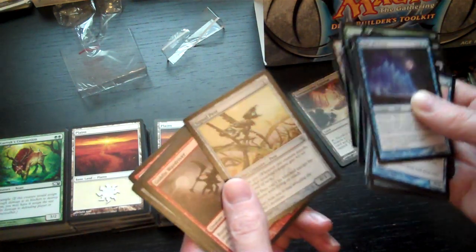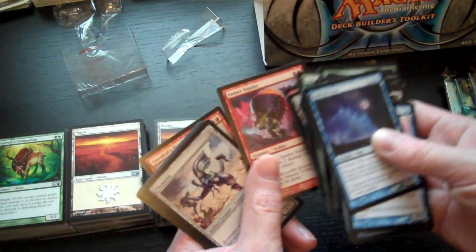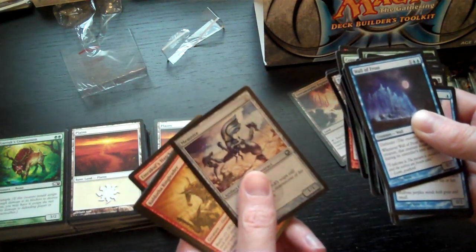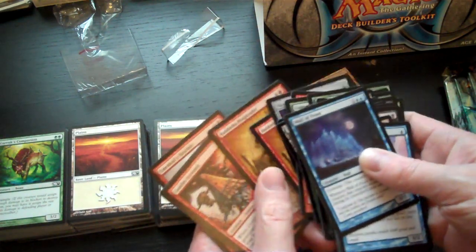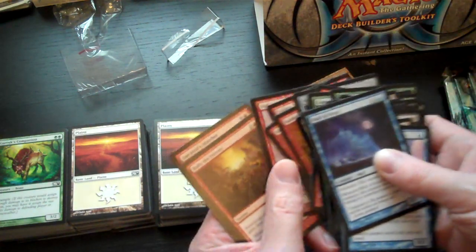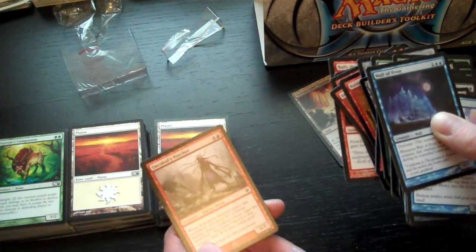The final Terramorphic Expanse leads into a red and artifact group: Signal Pest, Goblin Wardriver, Ember Hauler, Memnite, two Goblin Ringleaders, Goblin Arsonist, Goblin Balloon Brigade, Rally the Forces, and an Eldrazi Spawn Hatcher.